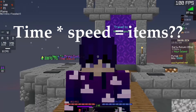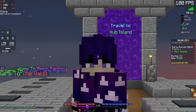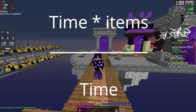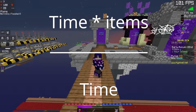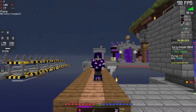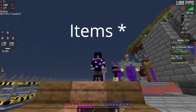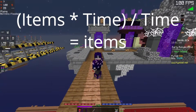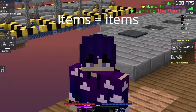If we substitute speed for the equation for speed — because if something is equal to speed, we can obviously substitute it — we get time times items divided by time. And items divided by time is speed. So time times items divided by time equals items. In this broken-down version of the equation, we can see that the items in the substituted speed equation get multiplied and divided by the same variable, time. So they cancel out. In other words, we can just get rid of the two times, and we end up with items equals items — which has to be true.